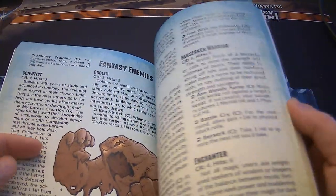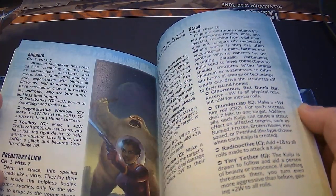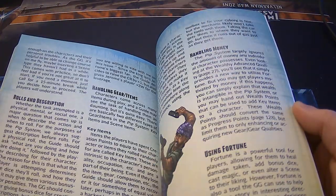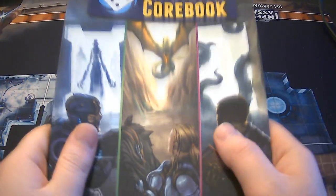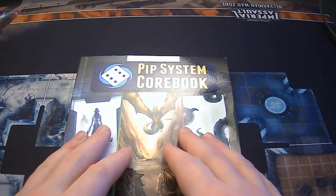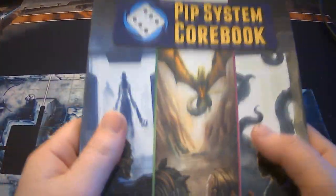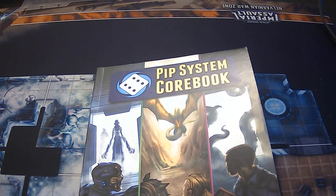You have a ton of enemies of different types, and then you have game master tips. So for me, I highly recommend the PIP system core rule book — it has a lot going for it. 142 pages. This went through Kickstarter — this is one of those examples of where Kickstarter really did something good. Highly recommended. Qyburn1 out.